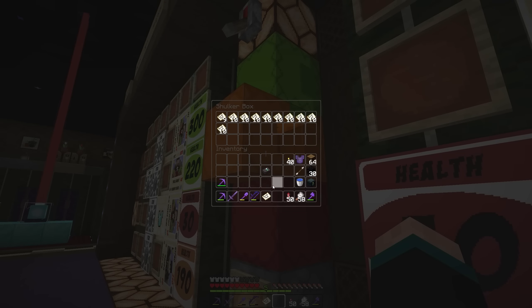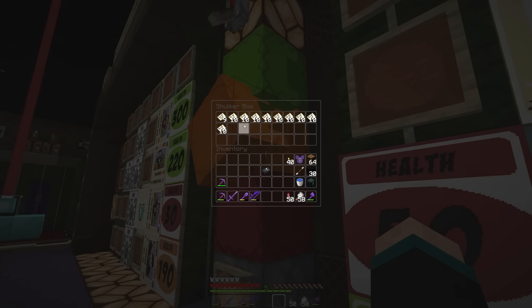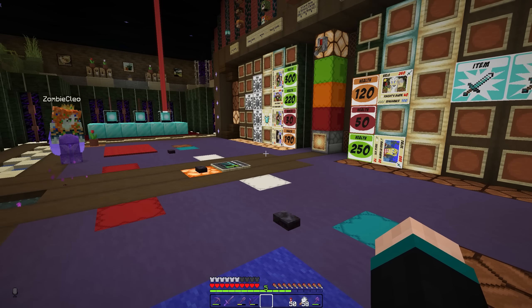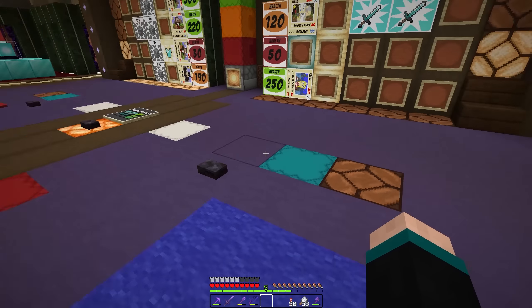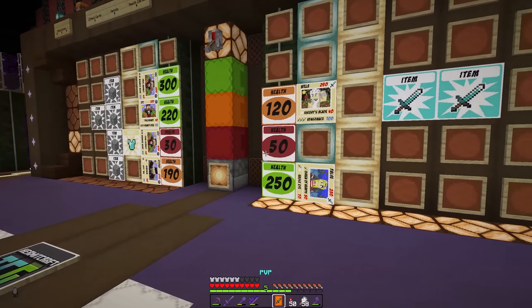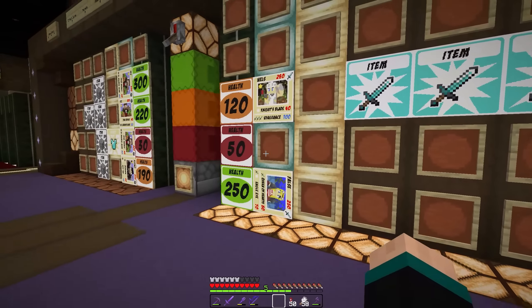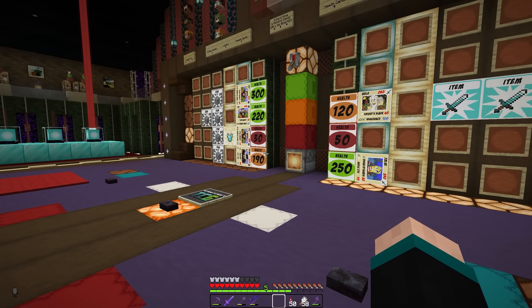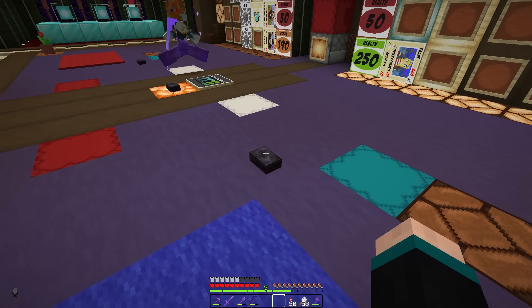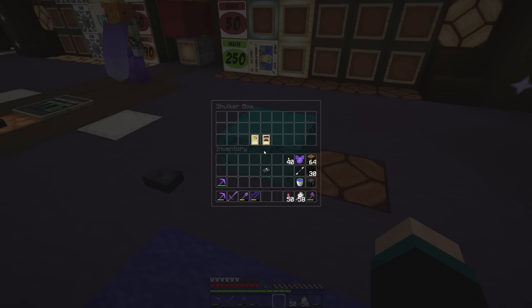Maybe I don't need all these flints and steels — maybe I should replace them for swords. And then pass it. So, 120? 120 — takes him down to 100.